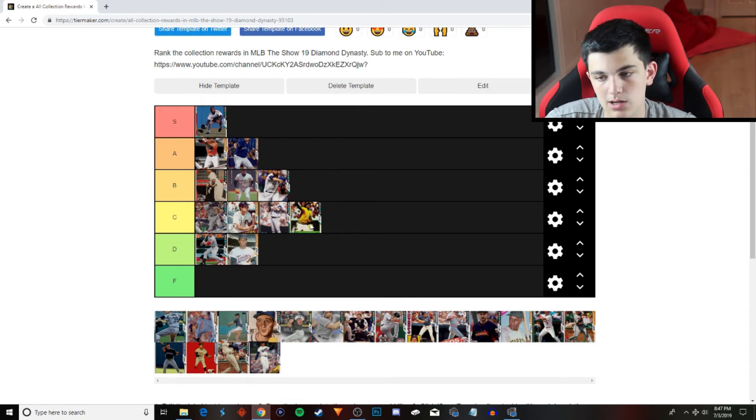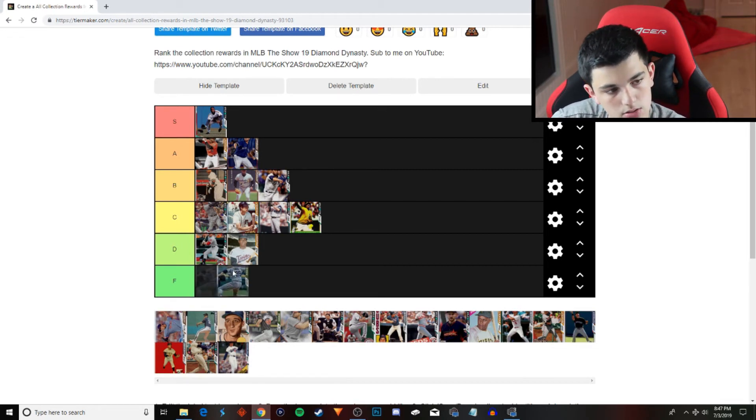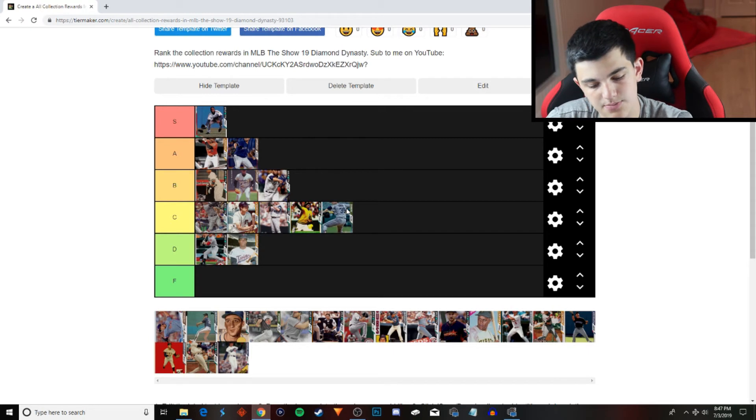The Mariners — Carson Smith is going to go into the C tier. A lot of C tier cards. Carson Smith: 93, 96 per nines. 86 velocity, 93 break, 74 control. Sinker, slider, changeup. If he had a fastball, he would be so much better.